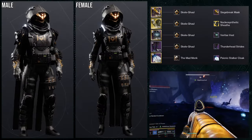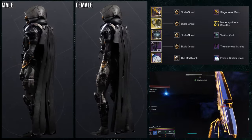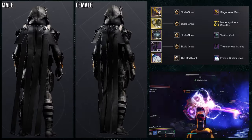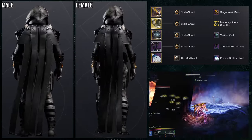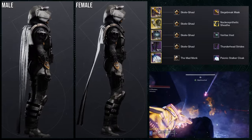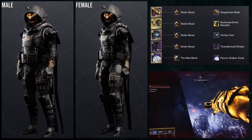Starting off with Caliban's Hand using the Nucleosynthetic Sheath ornament. This is a set I've used before, but we're inserting the Siege Breaker mask instead. We're using the Skelegal shader because the glow on the helmet goes really well with the glow on the arms. The Veritas vest with Thunderhead strides is a combo I usually like, and the Psionic Soccer cloak with the Mad Monk ornament rounds it out with no glow. I still think this looks really cool.